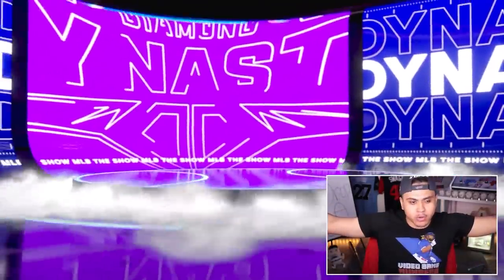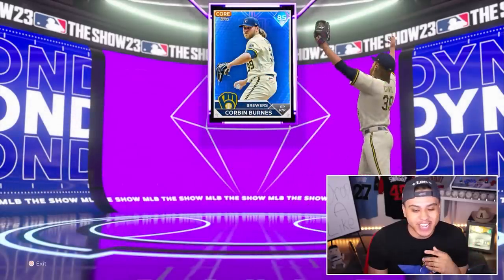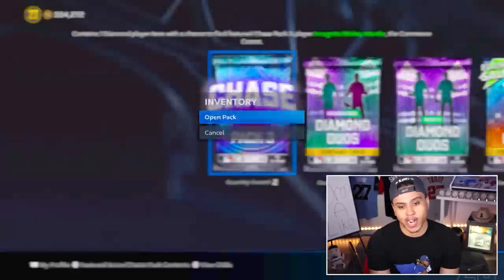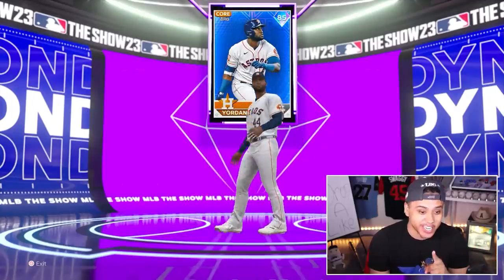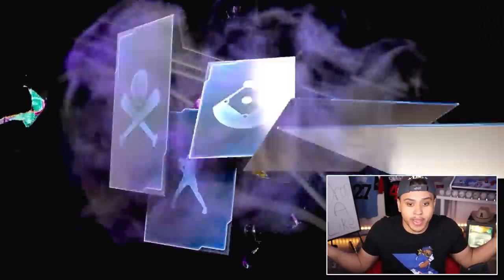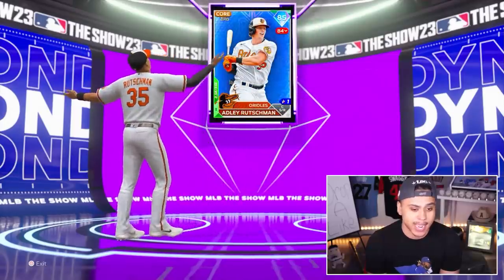We got a purple — not a base round. He's 85 now, dropped a lot. I need the Mickey card for center field. Gold lights — we get another purple Jordan. He can go on the bench. Got one more chase pack — speak it into existence, give me Mickey. Another purple. That's Adley — you're not joining the team today.